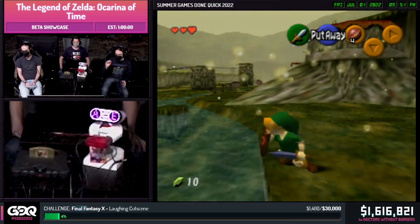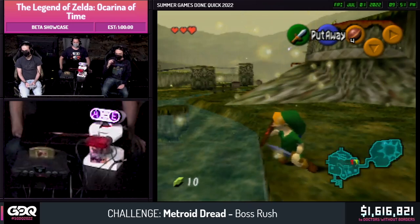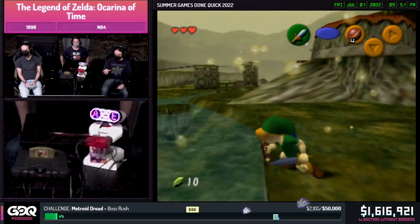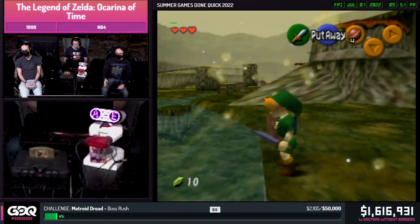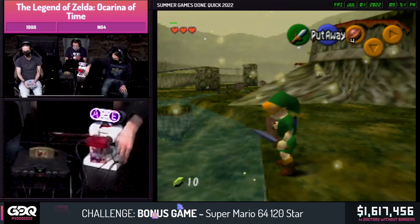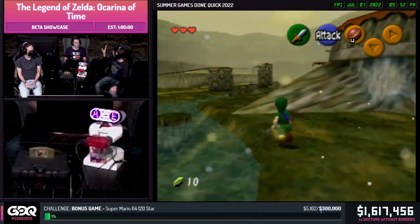Right now, the game is interpreting the controller input as Link wiggling around, but also interpreting the controller input as code. At first, it's one instruction per frame, and then it goes a bit faster. And after a few seconds here, you'll see a little green bar in the corner of the screen — that means this was successful. That was the big moment, though you may not have realized it.